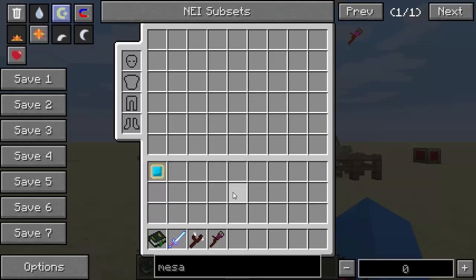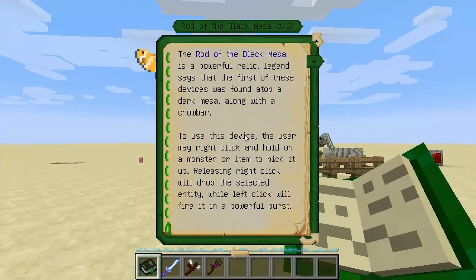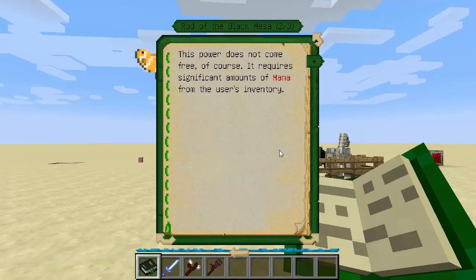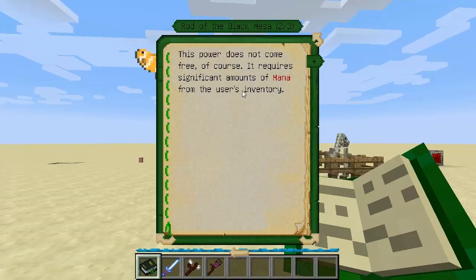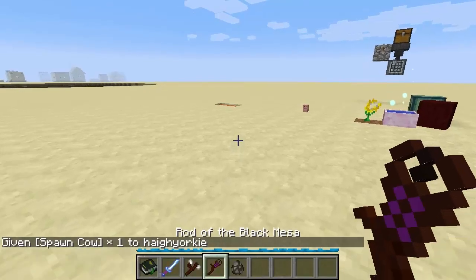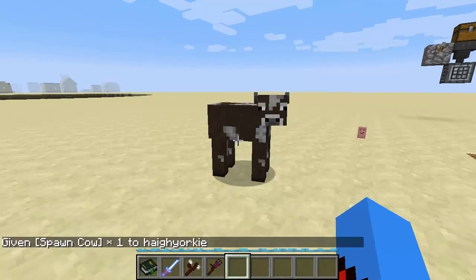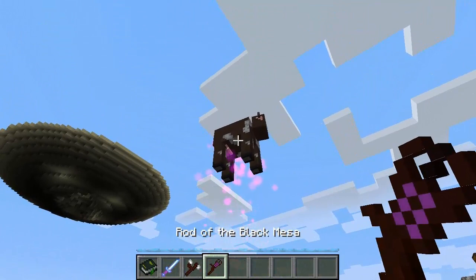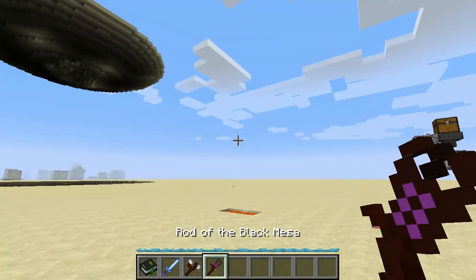My next item was added in build 112 - it's the rod of the Black Mesa. The rod of the Black Mesa is a powerful relic. Legend says the first of these devices was found on top of a dark Mesa, along with the crowbar. To use this device, the user may right-click and hold a monster or item to pick it up. Releasing right click will drop the selected entity, while left click will fire it in a powerful burst. It requires a significant amount of mana from the user's inventory. Let's go ahead and grab a friendly mob - right click, we can pick him up and drop him like that, or hold right click and left click him. Sorry cow.